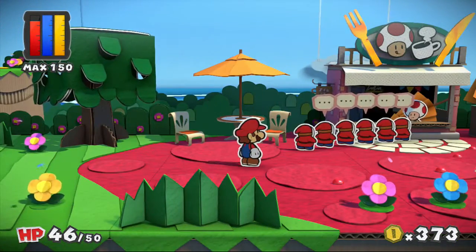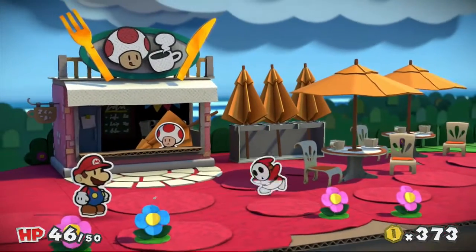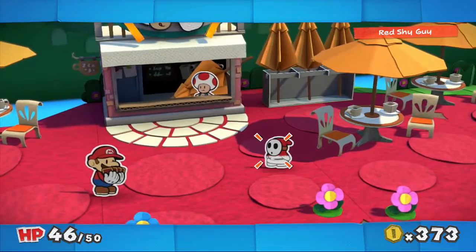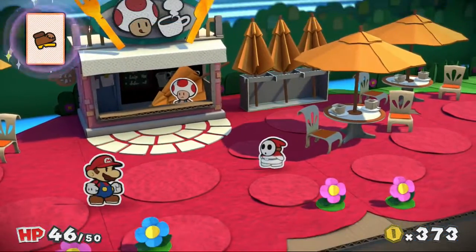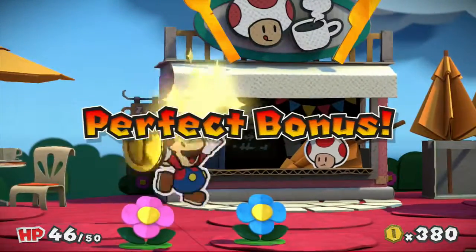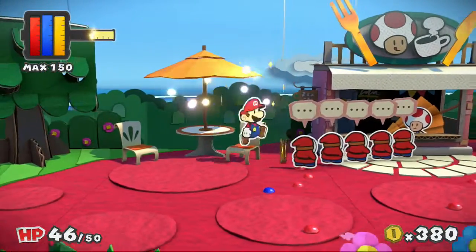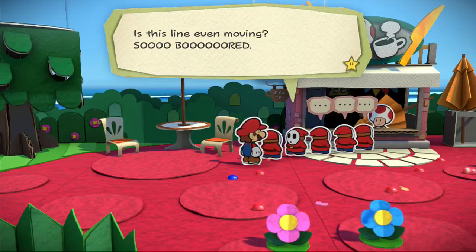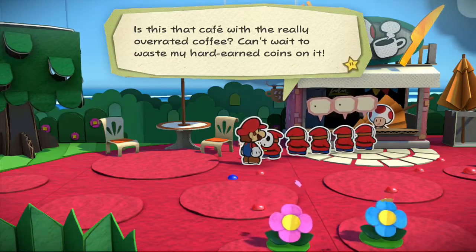I don't know if I actually need to fight these guys — they're all standing in line, nice and neat and organized. I like how the toad is in the background but all the other shy guys we found are not. Is this that café with the really overrated coffee? Can't wait to waste my hard-earned coins on it. Seriously, can I just kill y'all? A toad says: 'I was so excited about being first in line that I forgot I'm allergic to coffee.' Another says: 'Look Mario, you may have saved all of our lives countless times, but that doesn't mean you can cut in line.' I'm not trying to cut in!